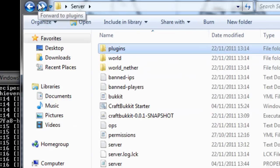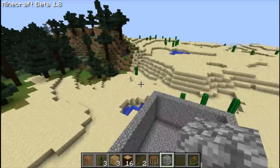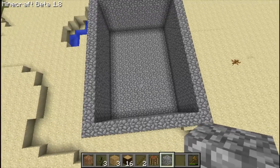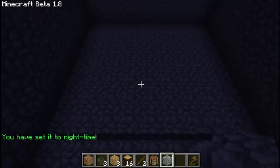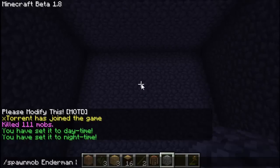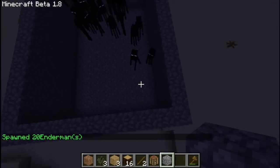We're now in game and I've just built this cobblestone cuboid in this area to demonstrate the plugin. First of all, let's change the time to night and spawn some endermen — 20 of them.